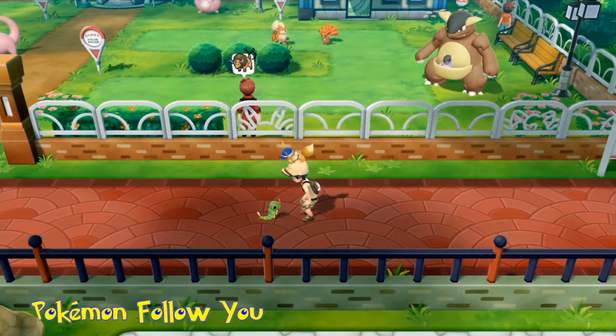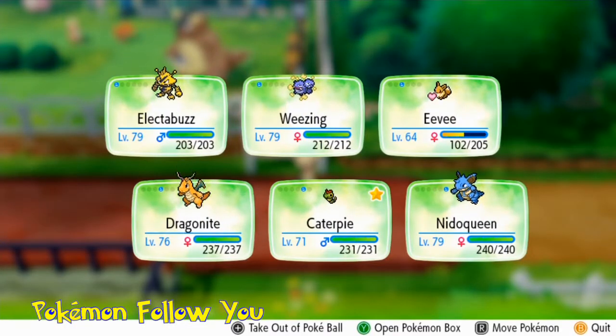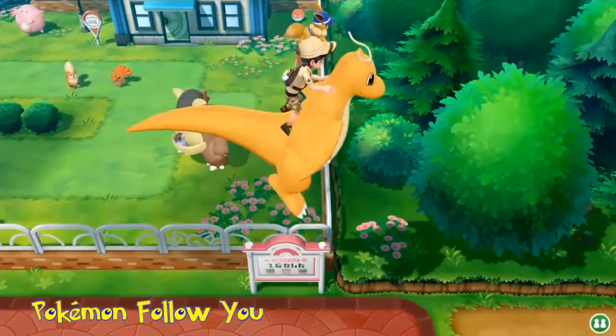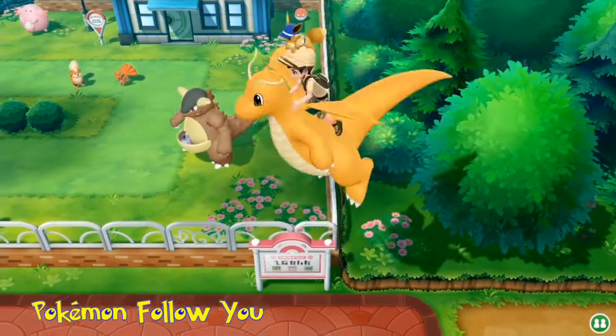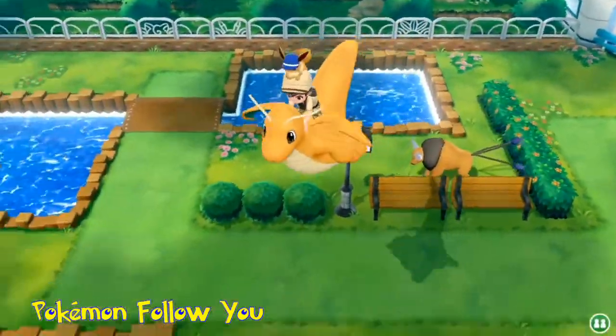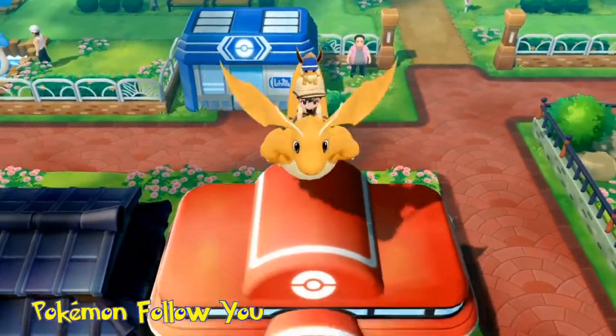As you can tell here, Caterpie looks very happy — it's stretching out and relaxing. There are Pokemon though that you can ride on. For example, here's what you can do with Dragonite: you can fly on it, all around towns, over gates, over buildings even. Pretty cool.